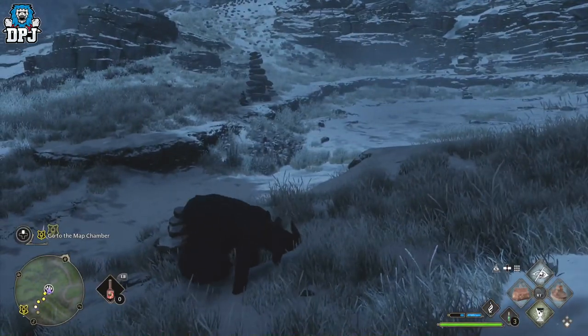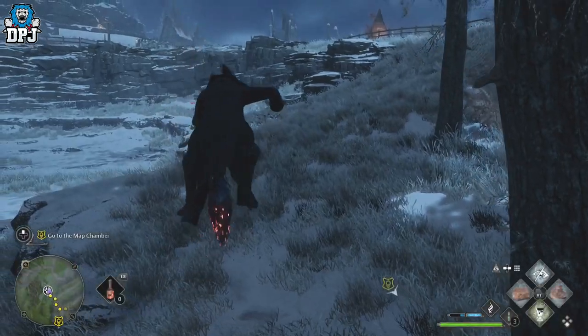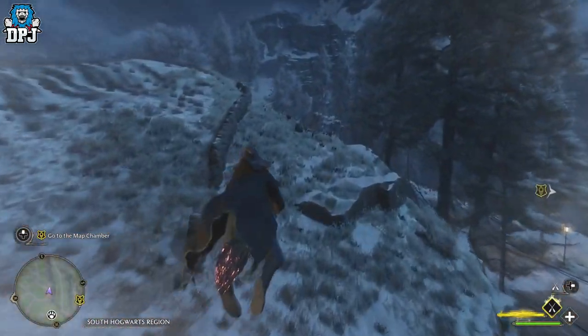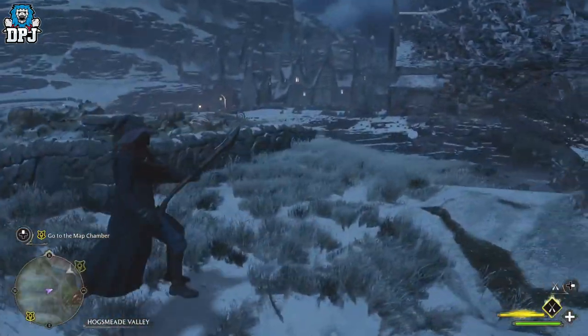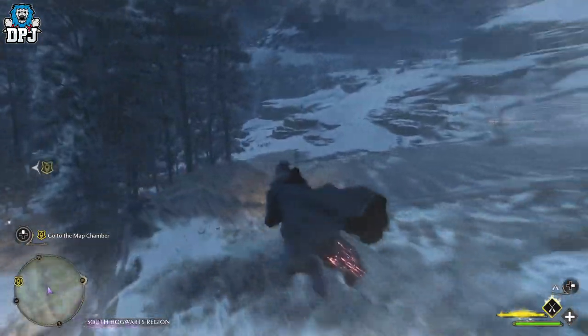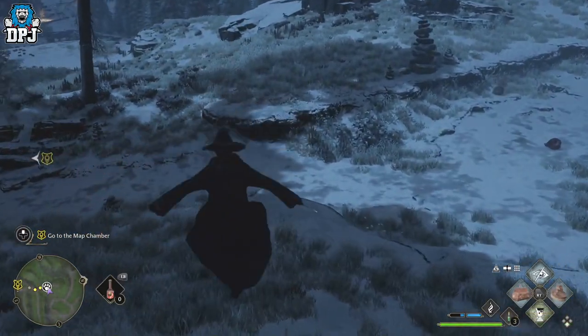Then pull out your broom and follow the route shown on screen. Just fly over this hill to the corner of what I think is a farm, then turn back. When you turn back and come back, it will all have respawned. Catch them again — capture them all again. You can repeat this over and over until your beast slots in your inventory are full.